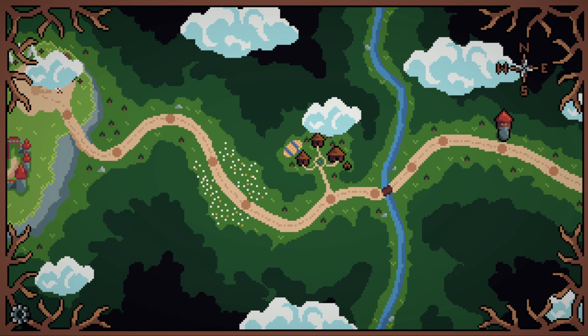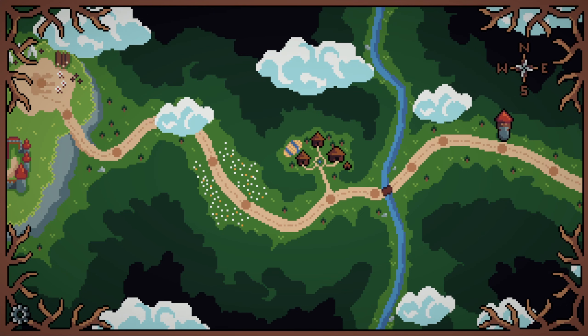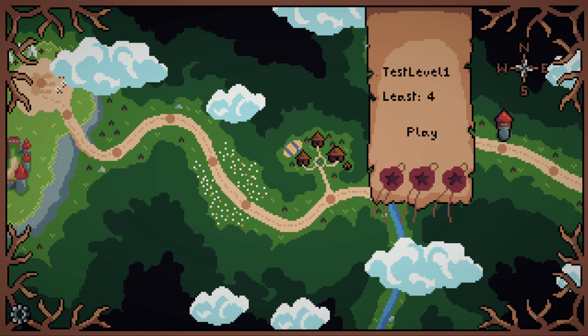As you can see we moved to the level select screen and not much has changed here from the last time you saw it. The only new thing is that when I select a level, this thing will pop up giving us some additional information about the level.